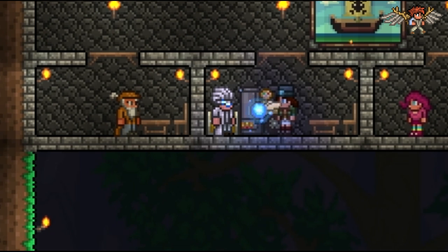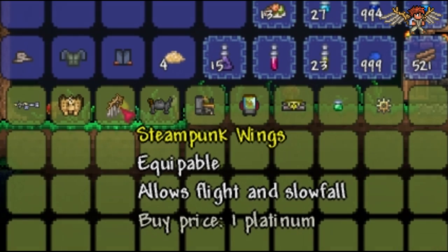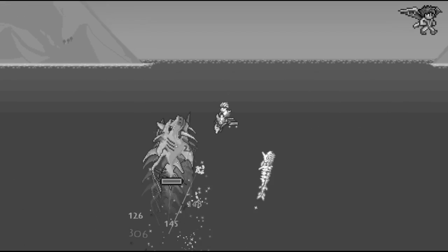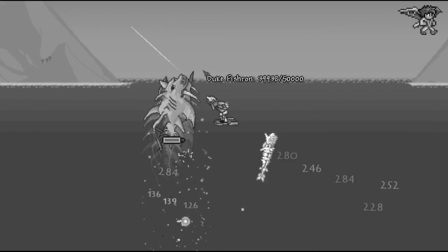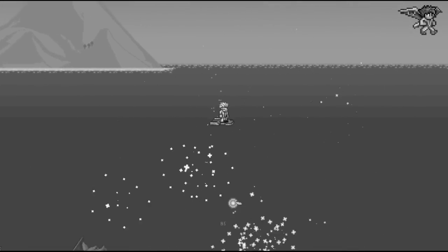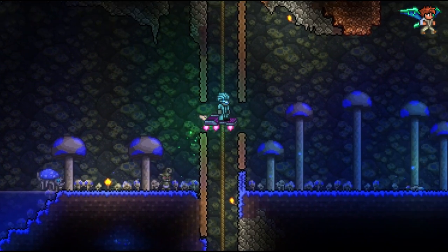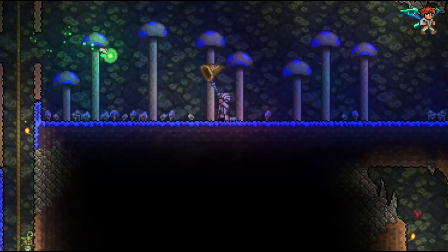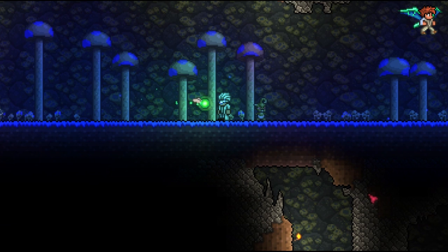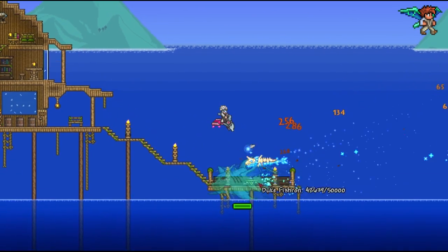You can now buy the steampunk wings from the steampunker for 1 platinum coin once you have defeated the golem. Note that the fishron wings are actually better than the vortex booster and the stardust wings, but they are shown first here for the sake of explanation later on. The fishron wings are a rare drop from the Duke Fishron boss, which is a spawnable boss if you obtain a truffle worm from the underground mushroom biome. When you have gotten a hold of a truffle worm, go to one of the oceans and start fishing with it — this will spawn Duke Fishron.